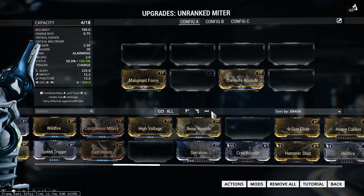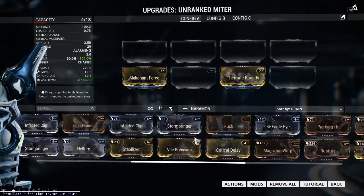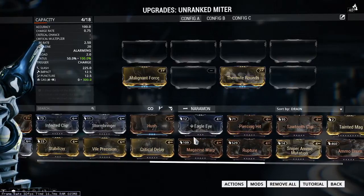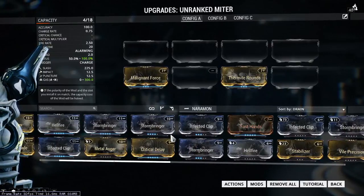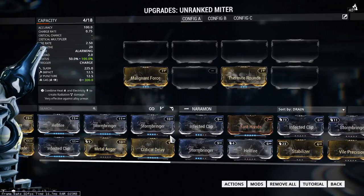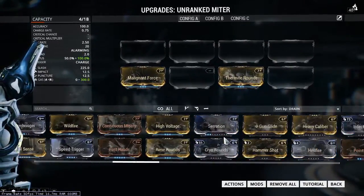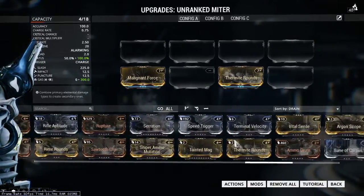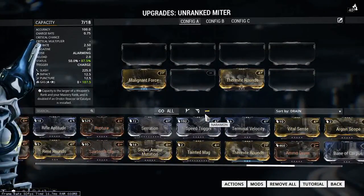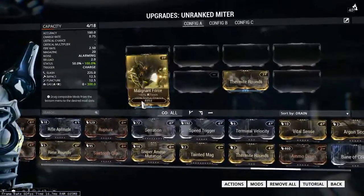I guess bleeding is as good as gas in some sense. Those are DOT type of deals. But gas itself is also AOE. So that's going to be worth exploring, maybe. I'm not sure if this one comes with an innate punch-through stat. I'd rather have 100% status chance for now.